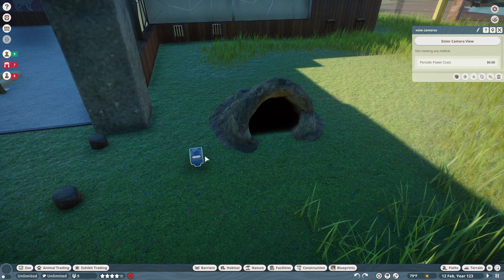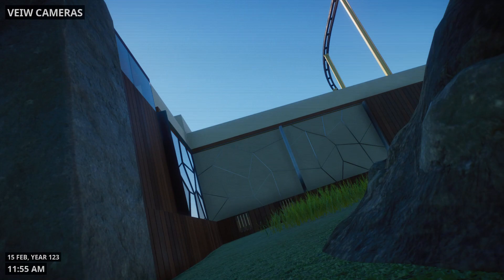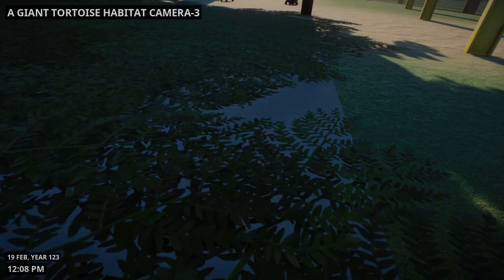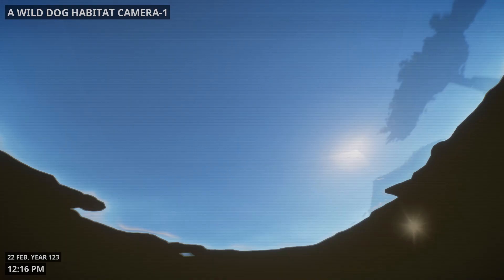Next we go to the cameras. This is the first camera — tortoise camera two. This one was out for some reason. There we can see the albino skunk — camera three, you can see them come up high. Four gets them right in the burrow, for the sleeping area. And there's number one.